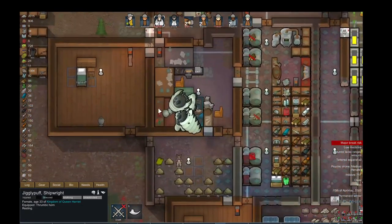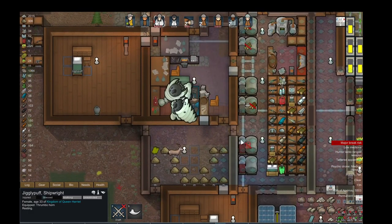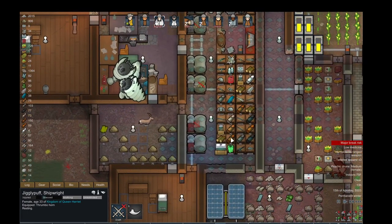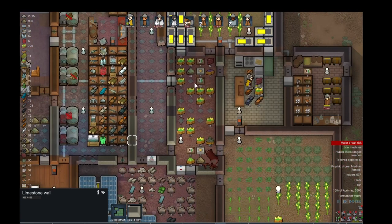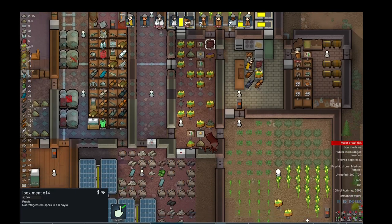Usually I micromanage a lot, but I'm just kind of ambiguously checking everything out. Storehouse of a bunch of stuff. I'm actually kind of low on protein — on meat.